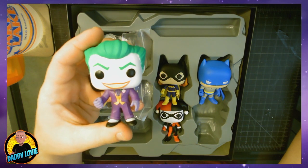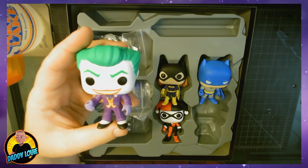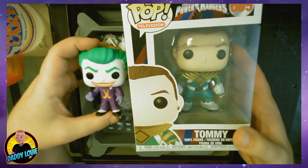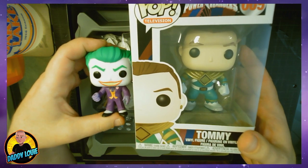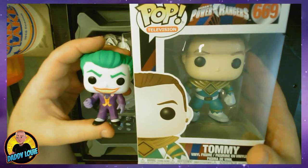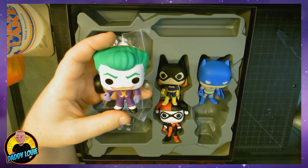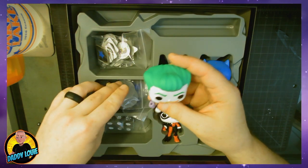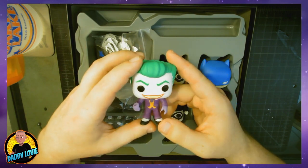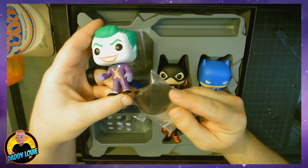The Pops themselves are pretty great. They are smaller than your average-size Pops, as you can see here with Tommy next to the Joker. But they're not that much smaller, and the quality is exactly what you'd expect — big head, small body, all the details that you need are there. They do come with some bases, which you'll definitely need because some of them with their big heads don't stand up too well. But the bases actually play a part in the game based on what color bases you use.